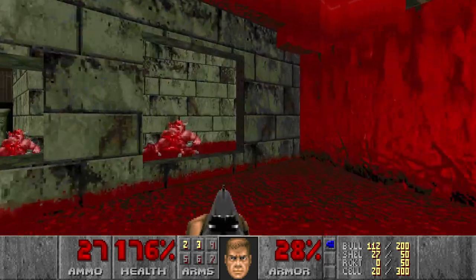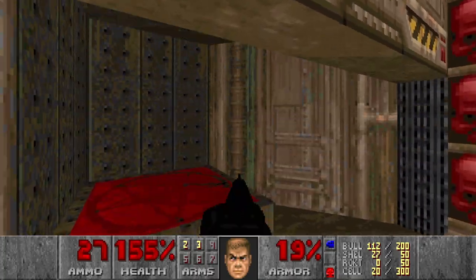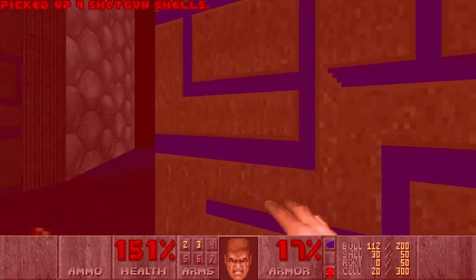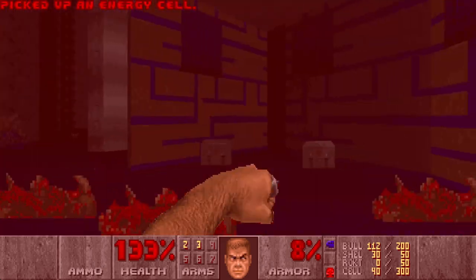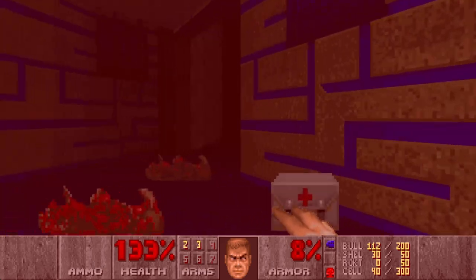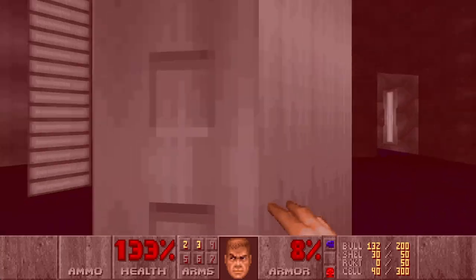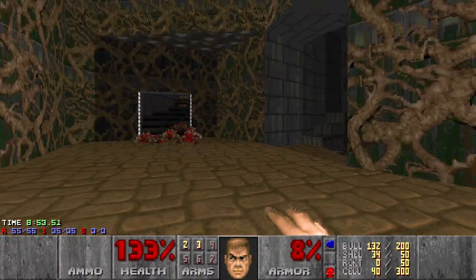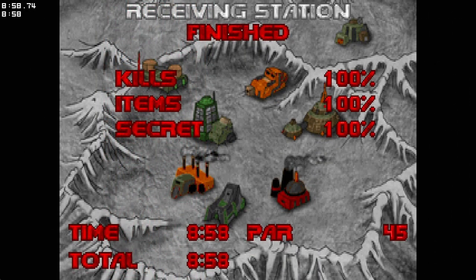Let's go check out this area again. Oh yeah — red key, nice! Then we can probably go here. Let's bring this into this area — yes, cool, give me that. And I hear a specter — here you are. That leads me back. Anything else in this area? I guess that's it — let's check the stats, and we got everything, cool. Now I need to find the exit. This was Receiving Station, and a pretty nice opening of Episode 2. See you in the next video!